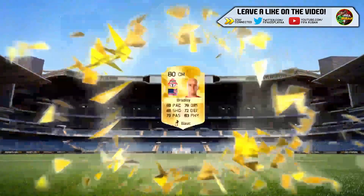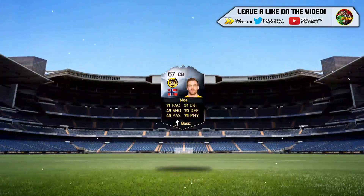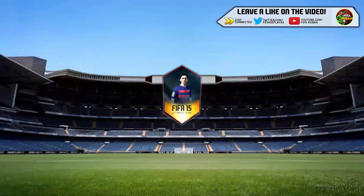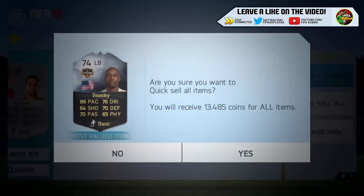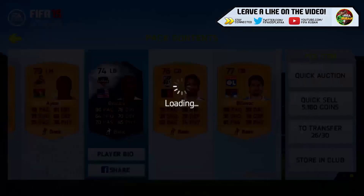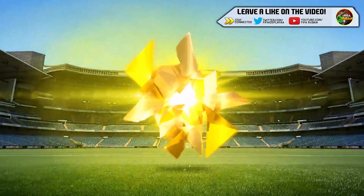First 200k pack. Come on EA! Oh, a Silver in-form — that's a bit unexpected, I don't really pack many of them. Are EA going to give us anything good? Oh, we get in-form Beasley! He's worth a lot — this guy's definitely worth a lot. Wow, what a pull! That is pretty decent. For two and a half million more.